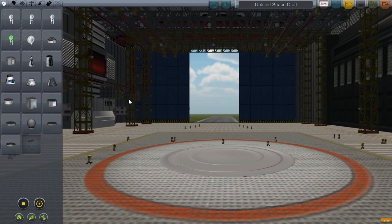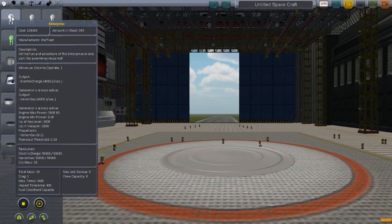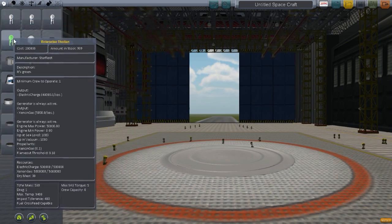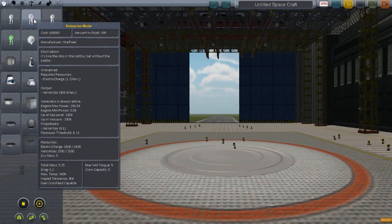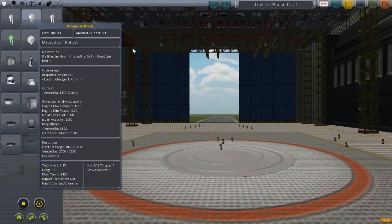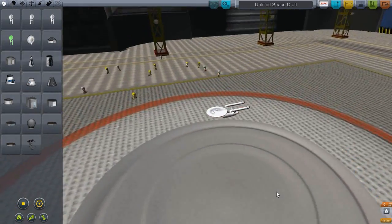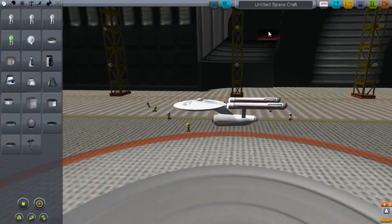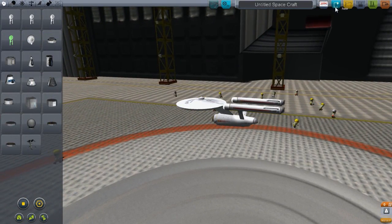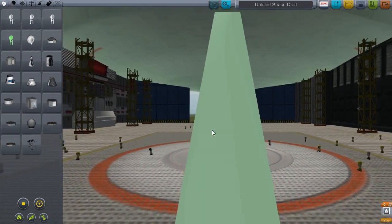When you first install the mod you will see a whole bunch of ships. These are the Enterprise ships that you can use. They are pods but they have fuel and they are already made. If you click one, this is a miniature version. It does work, all of these work, but we are not interested in that one.